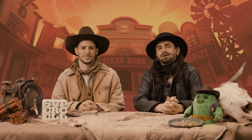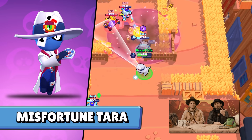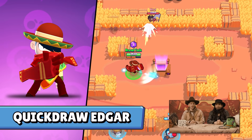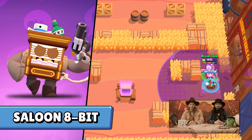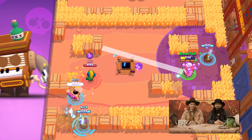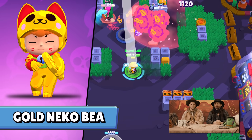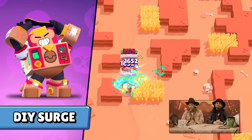We are also getting a bunch of Wild West skins with Marshall Ruvs, Fortune Tara, Umber de la Vega, and Quickdraw Edgar. In this Power League Season, you'll be able to unlock Saloon 8-Bit, as well as two exclusive profile icons. And for Golden Week, we are getting Neko-Bit and Gold Neko-Bit. Also in this update is Lantern Sandy and Do-It-Yourself Surge.